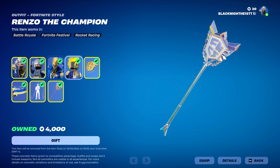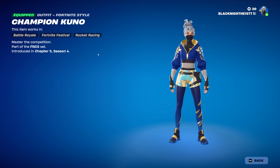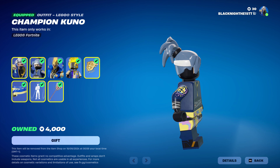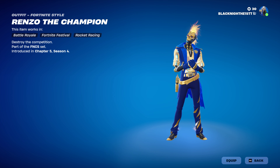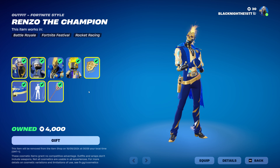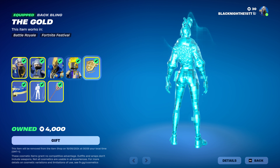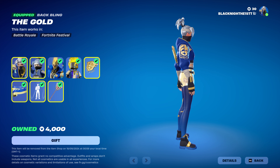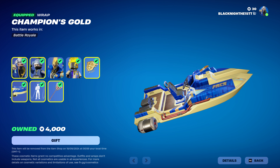So we've got Champion Kuna — as you can see it's really nice — and then we've got the Lego version. Then we've got Champion Renzo, really nice skin too, and the Lego version as well. Then we've got the FNCS Gold Buffalo, which looks really nice, and the Champion Gold wrap.